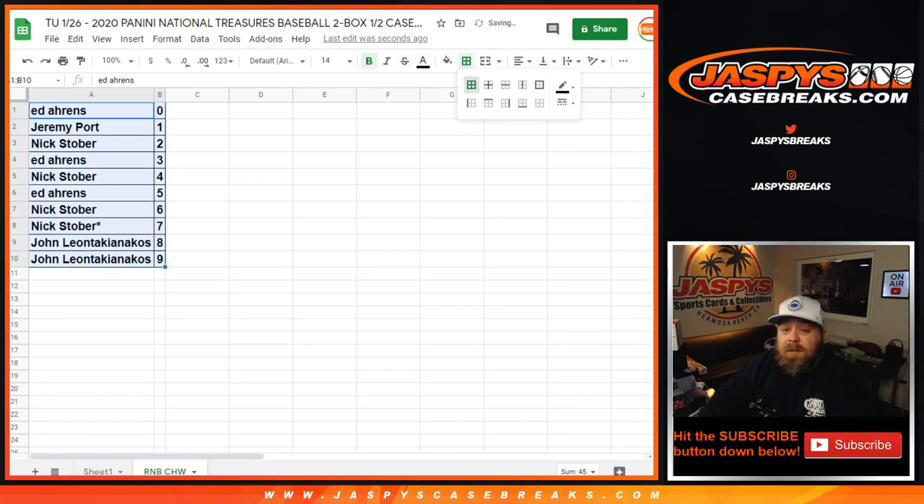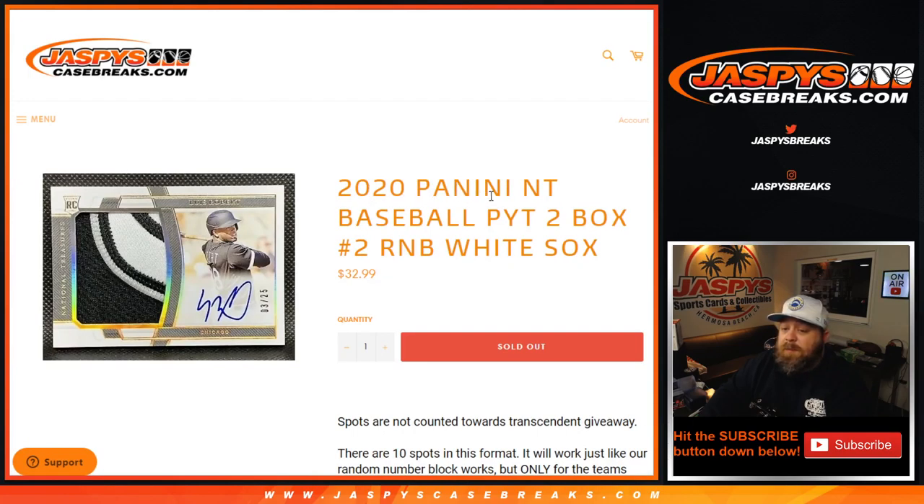That wraps up the random number block randomizer for the Chicago White Sox in the 2020 Panini National Treasures Baseball pick your team two box break number two. I'm Sean from JaspiesCaseBreaks.com — thanks for hanging out. National Treasures pick your team two box coming up next. See you next time.